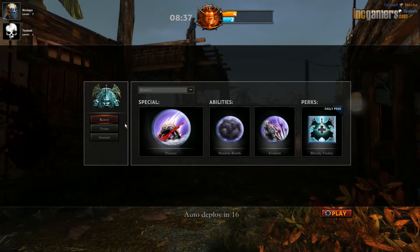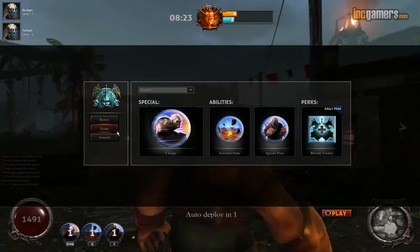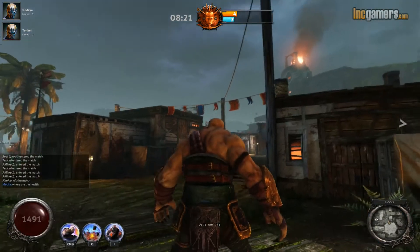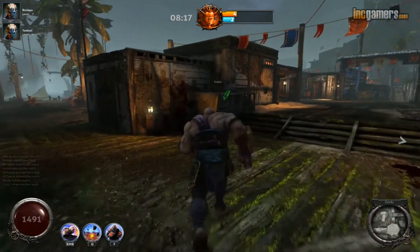You play first as the vampires or the humans and then you switch sides, and then your score is totaled up at the end and the winning team wins. So I'm being a vampire first of all — you have three classes available. The Reaver... I've gone Tyrant. Never mind. Not my first choice.